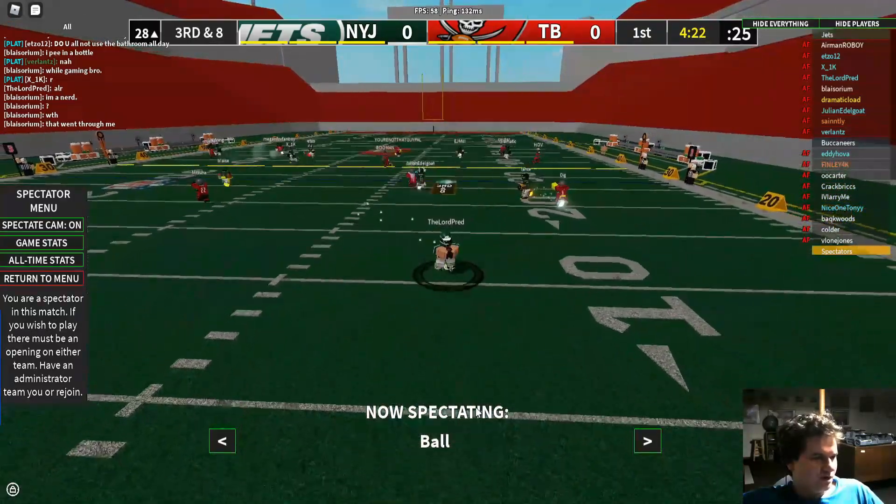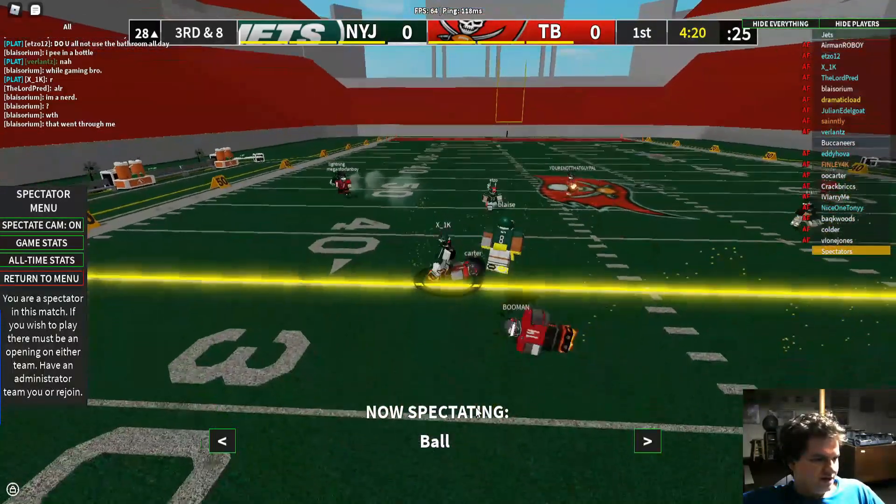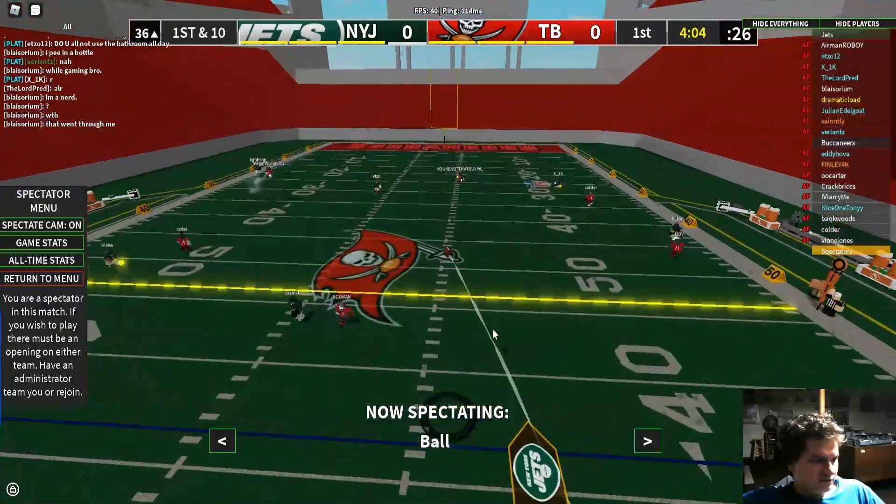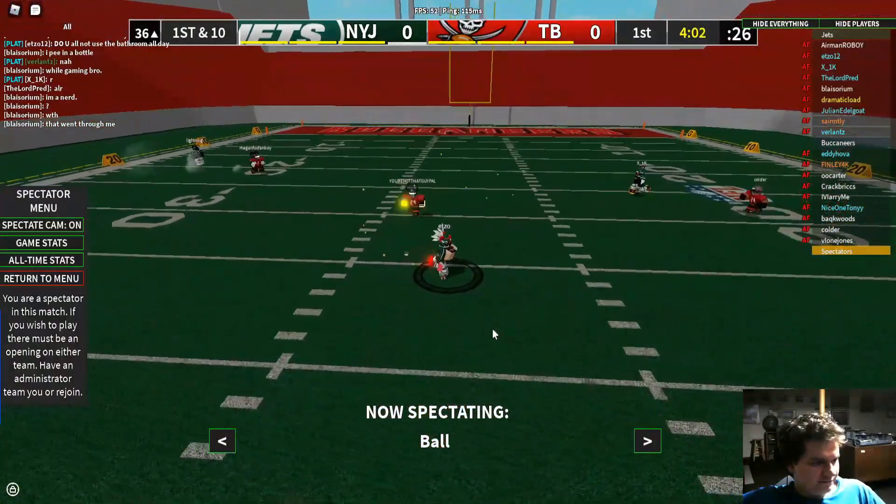Right side roll for Pred. Pred forced backwards, going to throw this one. Will be caught there down the middle for X1. Pred might have X1K open again. No, it's rather going to be X0.